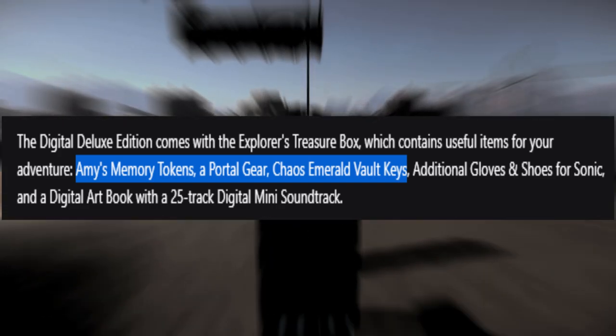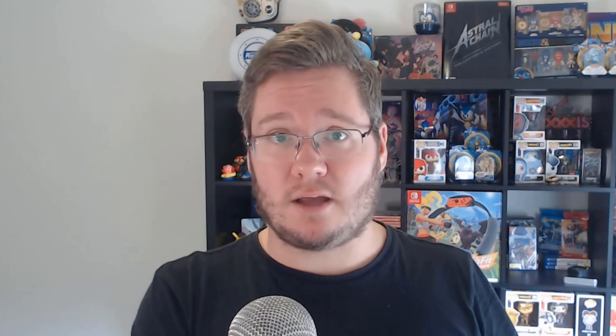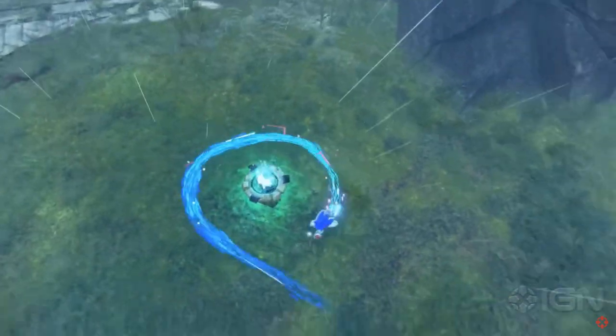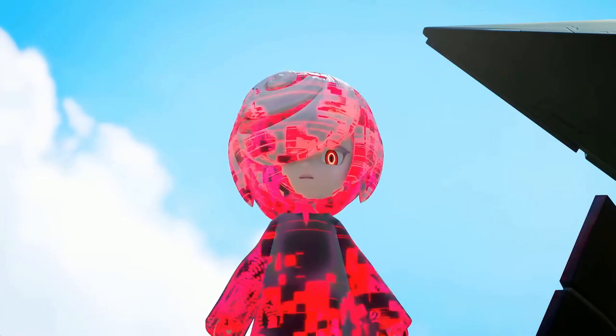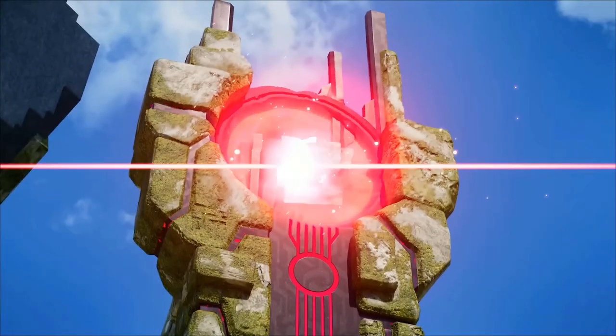The Explorer's Treasure Box contains Amy's memory tokens, a portal gear, and chaos emerald vault keys. These are the items that you need to earn in the game to progress, being given to you right at the start. The core gameplay loop of Sonic Frontiers is to explore the Starfall Islands, solve puzzles, kick ass, take names, earn items to progress through the game, and unlock more. You are essentially paying extra money at launch for the privilege of not having to play the game more, and that is frankly not a practice that I'm keen on.